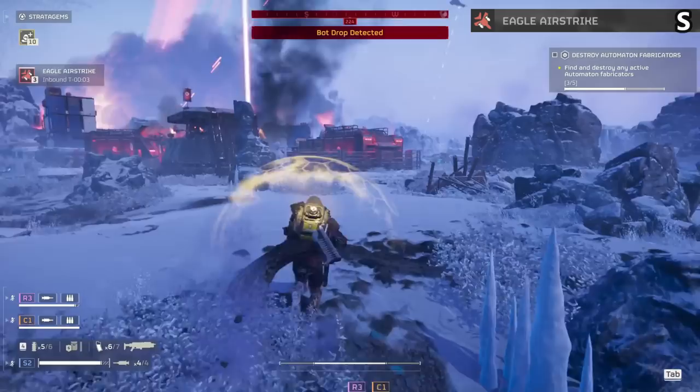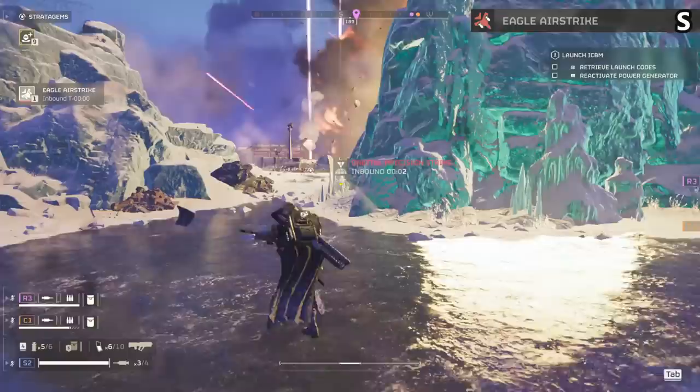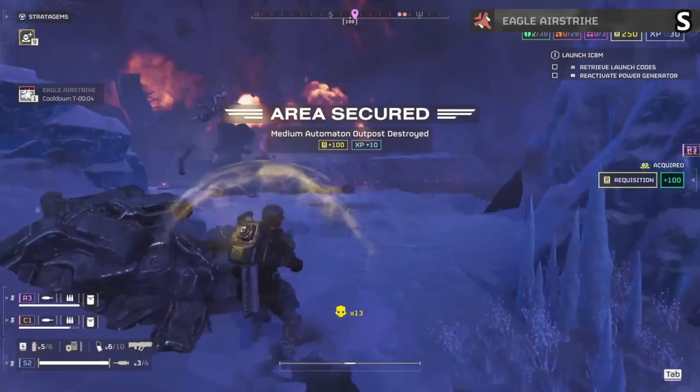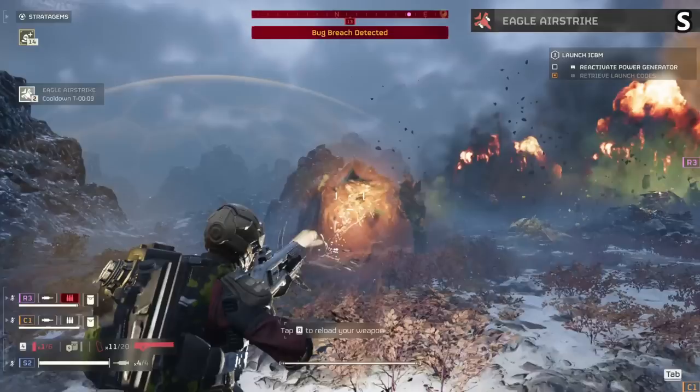The Eagle Airstrike gets an S tier. Three uses and it sends down loads of missiles that explode in a wide area. This is required on bot missions almost for its effectiveness against enemies and their bases. Against bugs you can angle it correctly to destroy bug nests and chargers. It never seems to work much against bile titans, but it has low team kill potential compared to the Cluster Bomb and puts in more work. Honestly one of the best items in the game that you never hate to see in anyone's loadout.